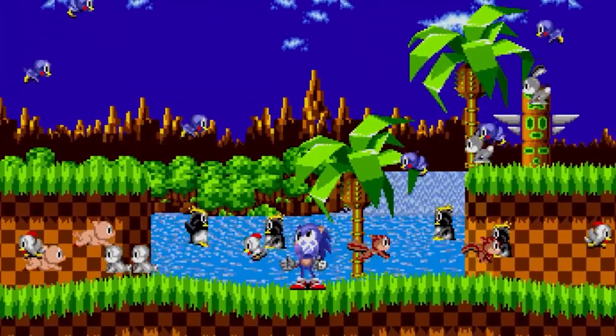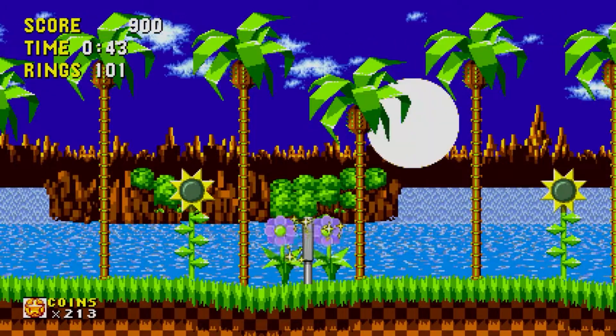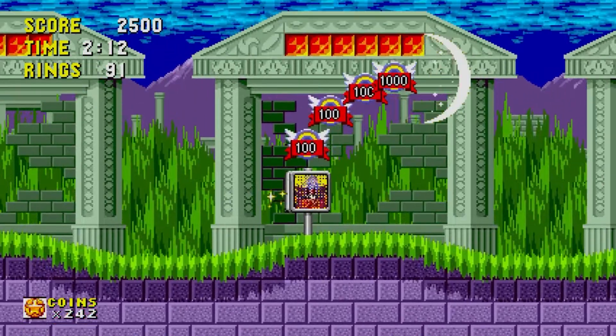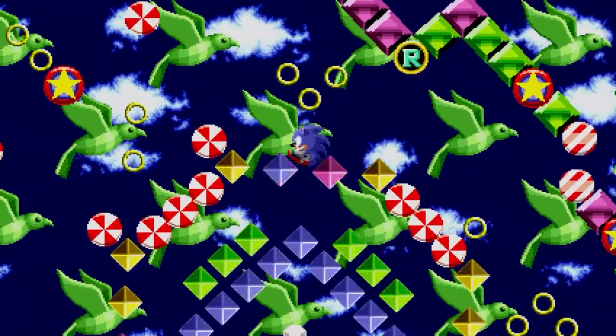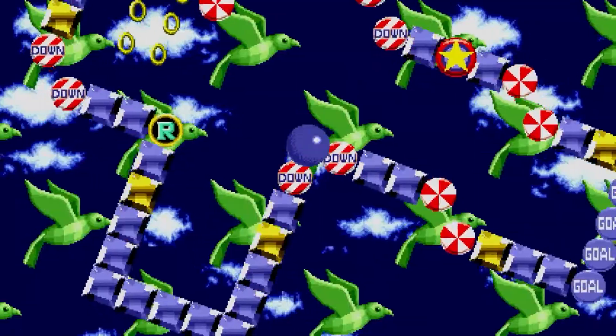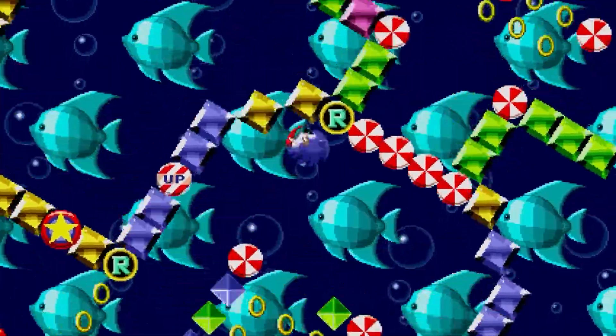There are six Chaos Emeralds to collect in this game, as opposed to the usual seven. To enter a special stage, reach the goal with 50 rings or more and jump into the giant ring that appears. Deep in the special stage, a Chaos Emerald awaits. These special stages can be a bit tricky at first, considering each one is a non-stop revolving maze. So here are a few tips.